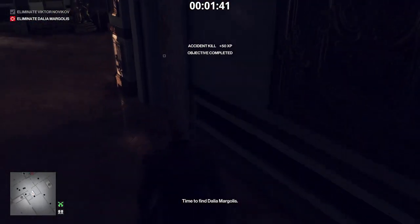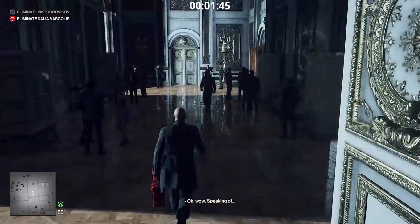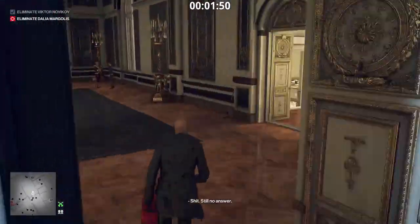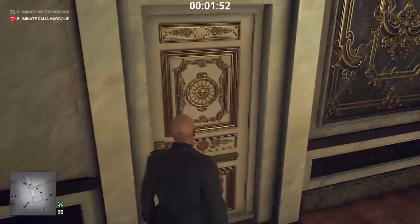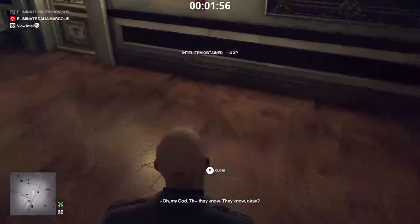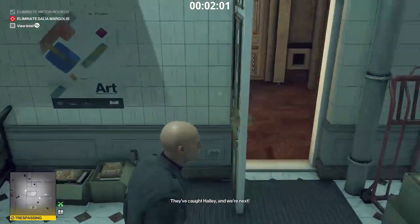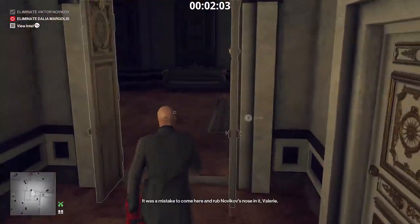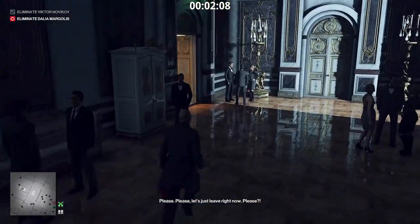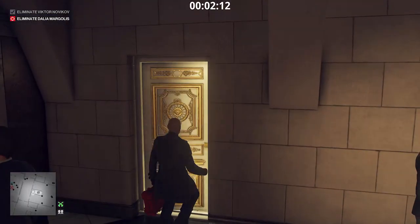Now we can go upstairs and get Dahlia Margolis. Let's come in here, grab this invitation, go in this room over here — actually, I stand corrected, let's go downstairs and take out the security first. My bad, folks. We should just go back in this door to go downstairs.